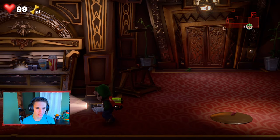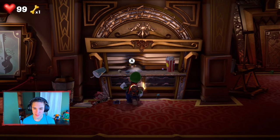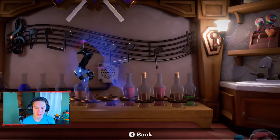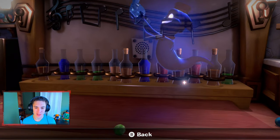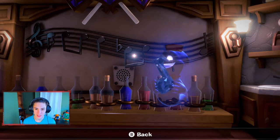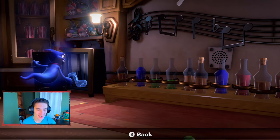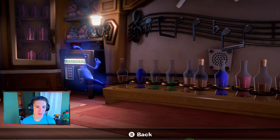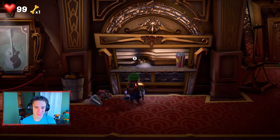We got this little popcorn area — looks like a concession stand right here. Let's see what's inside. There's a ghost with a gem. Look at him — where's he going? He put it in the safe! He locks it up, laughs, and then leaves. That's pretty funny. Now we know where another gem is — it's in that room. We just need to find a way to get there.